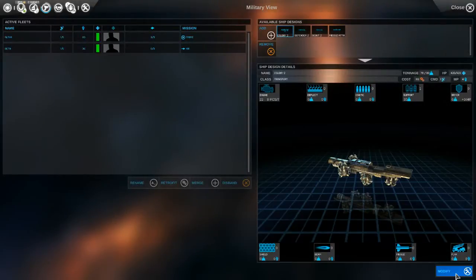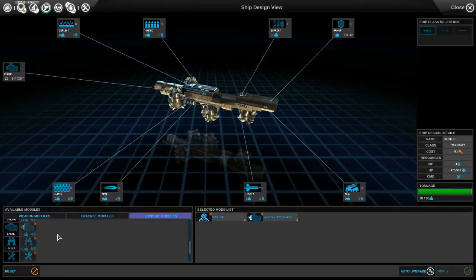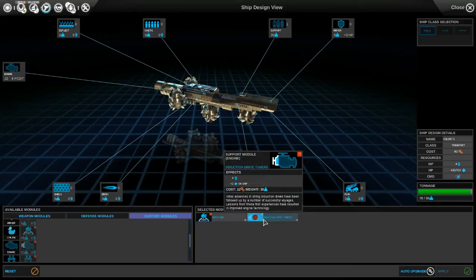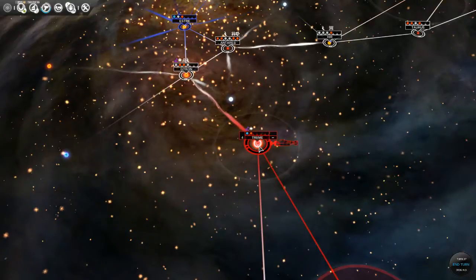Let's take a look at our colony design. I read last night that you could actually put more seed mods on the colony module, which gives you one person. But our tonnage doesn't allow it - we need 48 tonnage. We only have 80 tonnage and one is 48, so I'm going to go ahead and close out of here. We're going to build a colony ship.